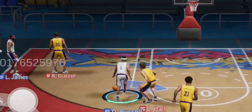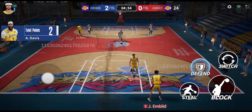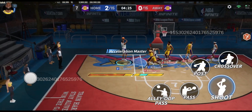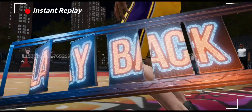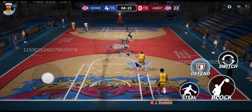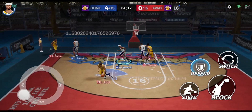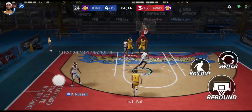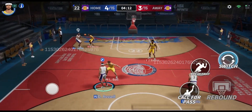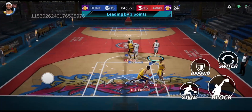We go for the alley-oop straight away and Anthony Davis catches it and finishes — really good. We go for the shot with LeBron James who is absolutely unstoppable in that mid-range position, and he knocks it down. AD is really good on defense — he gets the blocks and the rebounds. LeBron pulls the shot off and sinks it. Six points already and I don't think we've missed a shot.